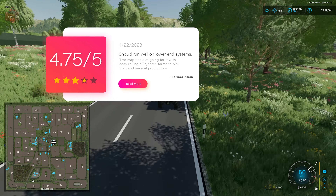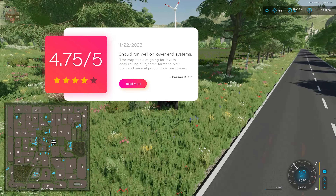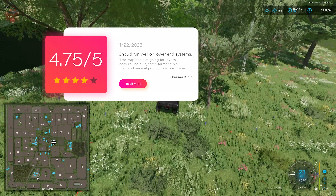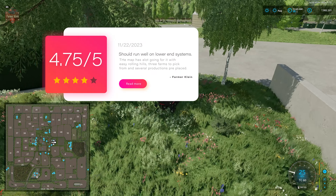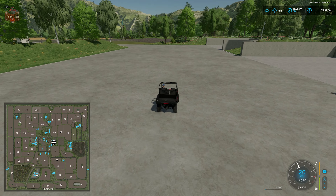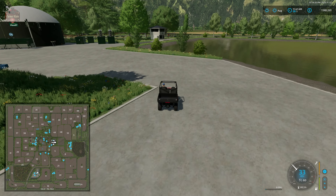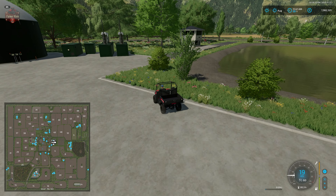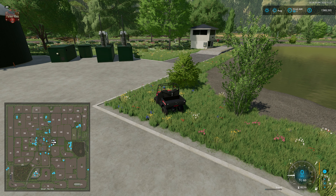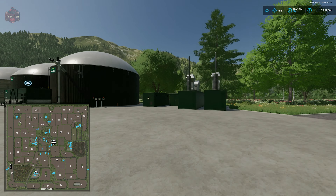That gives this map a score of 4.75 out of 5. I'd love to see this map get updated to have those two triggers working - that's really all I'm seeing from the initial drive-around that isn't quite right. I like that we have the ability to sell pretty much everything in Farm Sim 22: all base game crops, premium crops, premium production, and platinum production. The only thing we couldn't sell was iron ore, which makes sense since it just spawns in when you place an iron ore spawn point.